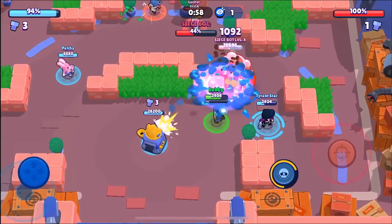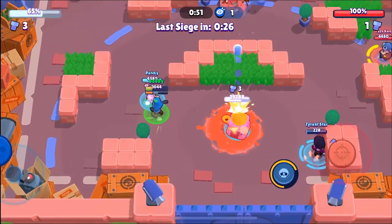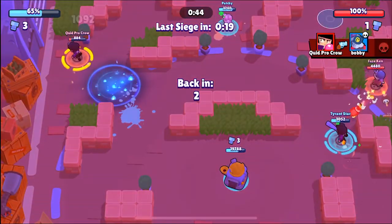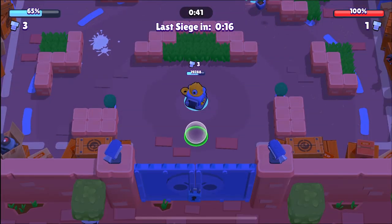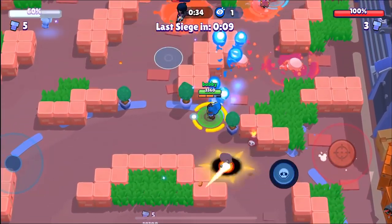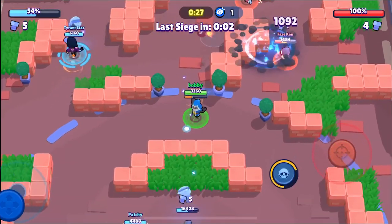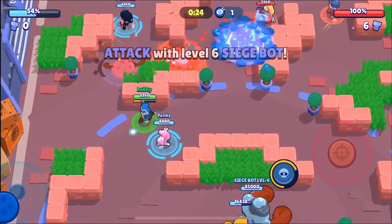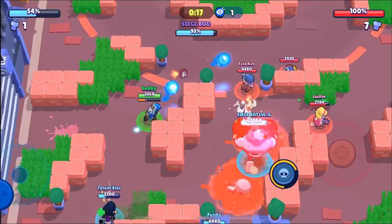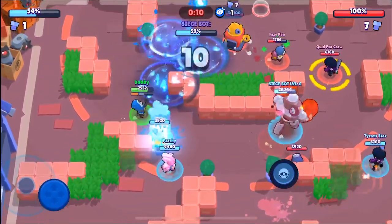We're doing really good defense — that's been our only thing. This bot is starting to hit a little bit hard though. We get a kill so that's going to help us a lot. He's one shot, fortunately. Tyrant Star is going to go down — I'm going to launch my super, pick this up, and cash it in. Currently five to four, six to four, so it looks like we're going to get this bot. We're down by 46 percent so we need to do 45 percent to win. We are the biggest DPS on our team.